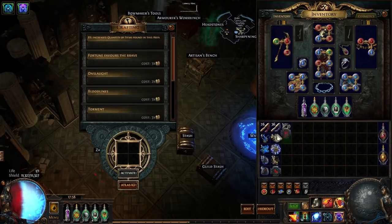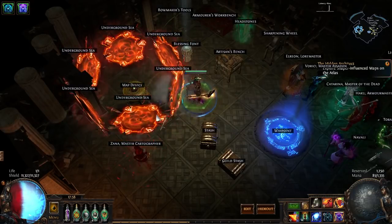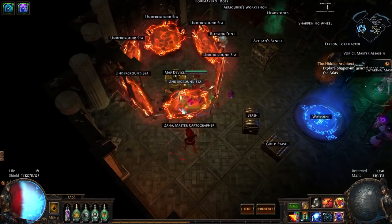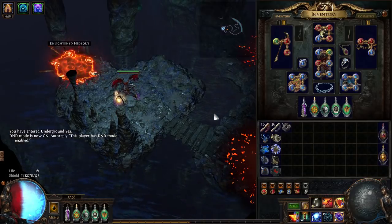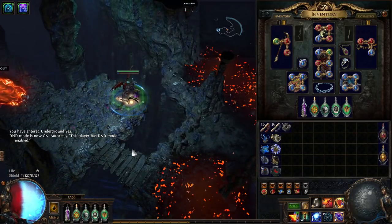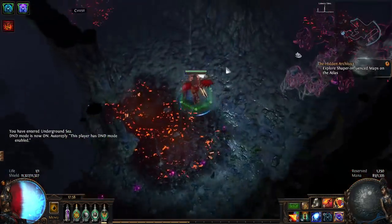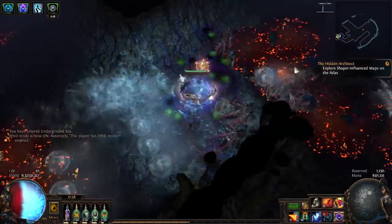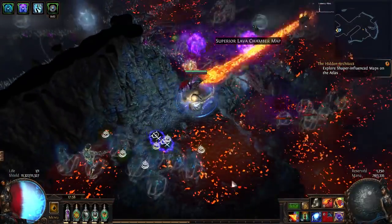First things first, you need a new body armor. You do have the option of using something like a Shavs and going low life. The problem with that is the gem space available — I don't know where you would fit in the new gems, your blood magic auras and whatnot.